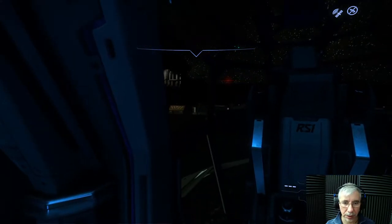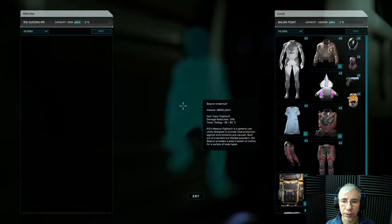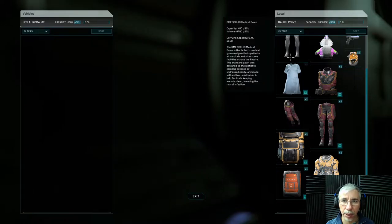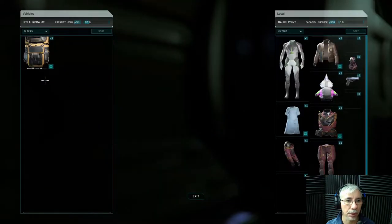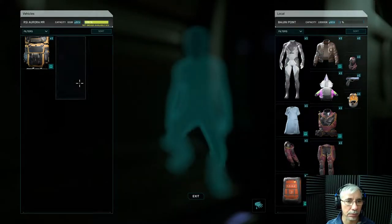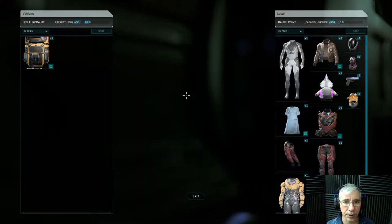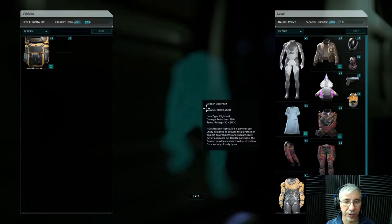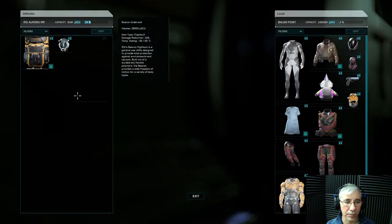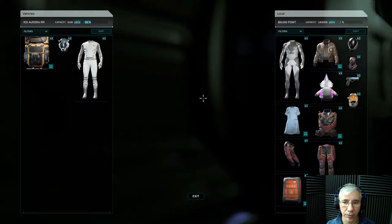One thing I noticed they added is this inventory with compartments. Now we can just swap things — for example, I'm at Bajini Point and we can swap equipment from Bajini to my current vehicle. It depends on what you currently have in the ship, and the ships have different capacities, so the Nomad had more capacity than this one. This is the Aurora and of course it's small.